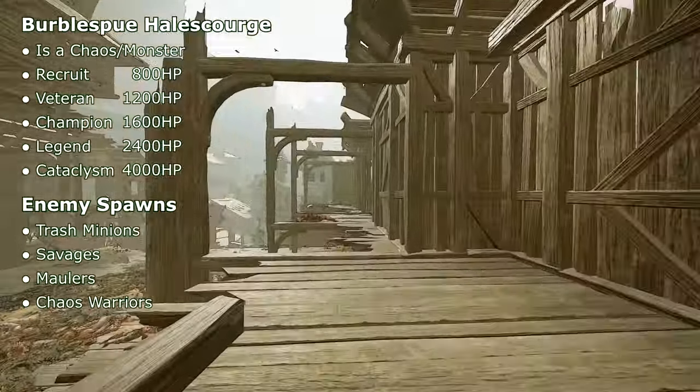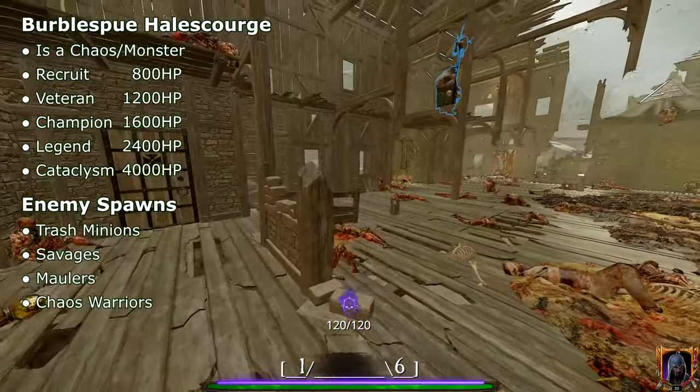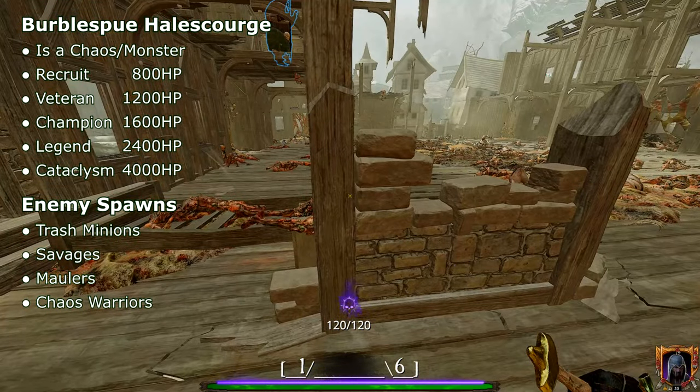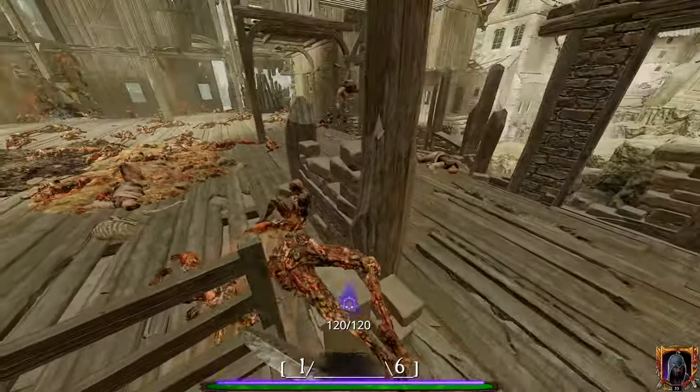Before we get ahead of ourselves, there are three key features I want to mention regarding the arena. The first and most obvious is this corner over here. As the only spot in the entire arena with actual protection against his plague wave, this is preferably where you want to place your Huntsman, your Waystaker, your Bounty Hunter, your squishy ranged high DPS characters, and preferably one person to protect them.